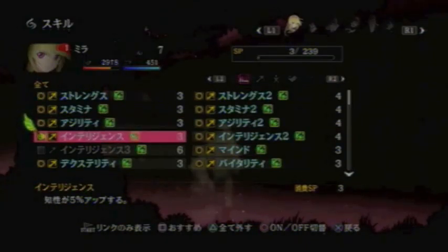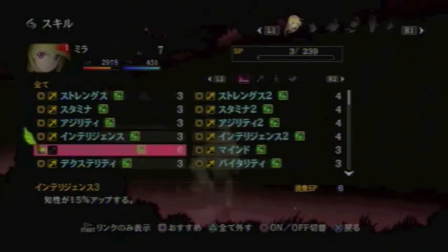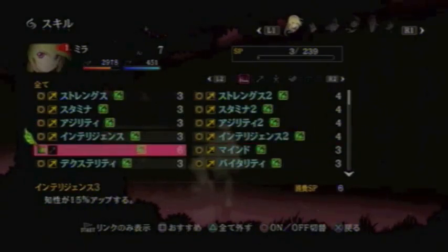Next comes Intelligence. This has three different forms, so if you were to equip all three of these, you'd get a plus 30% increase in your magic attack.